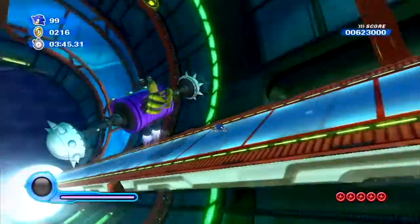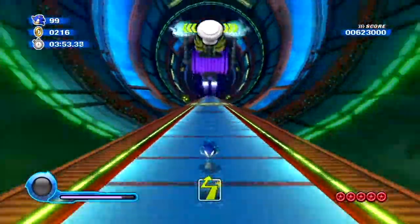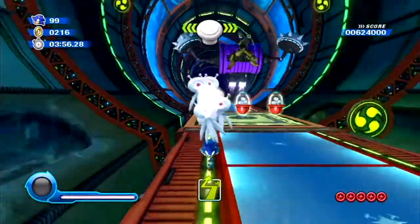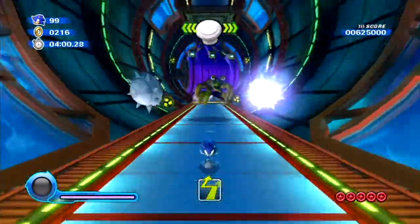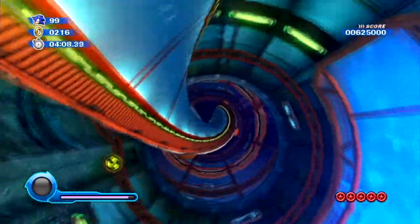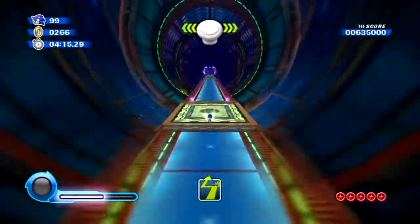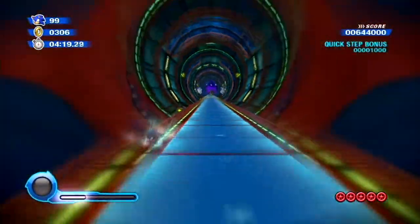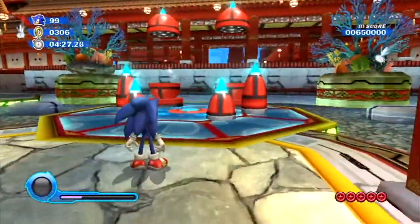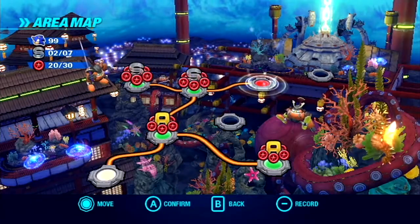We're about to have this big robot chasing us. We can't jump — there will be a stage later on where we can. We just want to time our dashes right to avoid his punches, and watch the parts of his body that glow so we can dodge those lasers. We want to use our boost sparingly during this part, except for the last stretch where we can just go all out — there are rings in the middle and on the sides that will magnetize toward us. That's the end of Act 4. We've got Nest Rank. Moving on to Act 5.